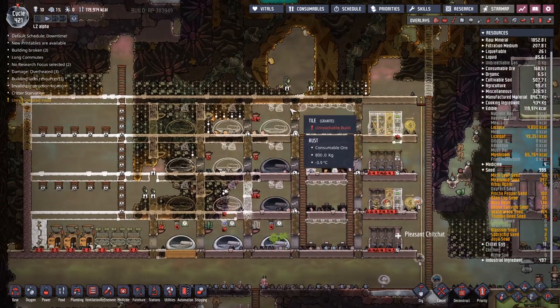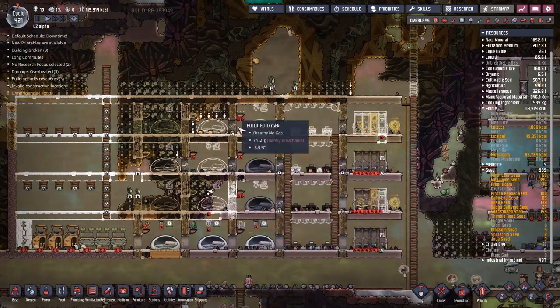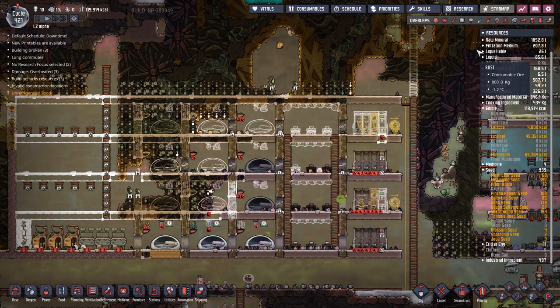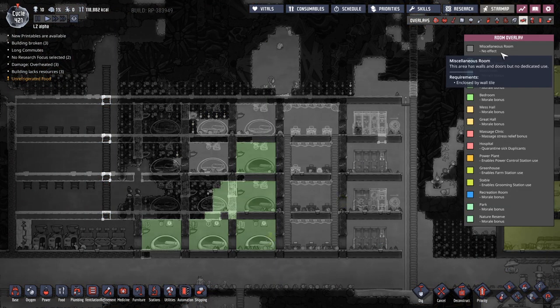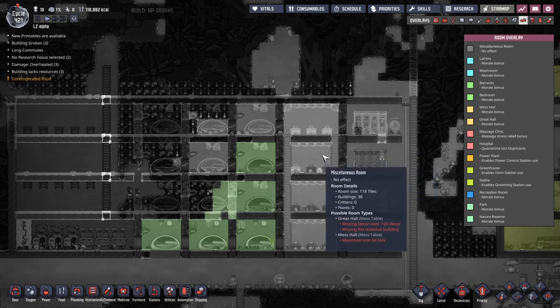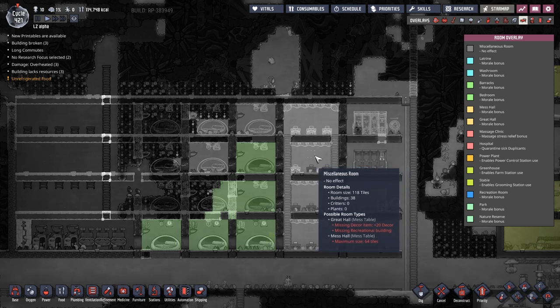That's the end of that second cycle. We actually got a fair bit done — you can see this first line of bedrooms getting pretty done and the great hall. I believe we're missing something. Let's check the overlays to find out what's going wrong. It actually thinks it's a probable room type — it's missing the great hall. Miscellaneous room, no effects. The possible room types at the bottom: great hall, mess table. Because of the mess table it's suggesting that, and we are missing a decor item and a recreational building.